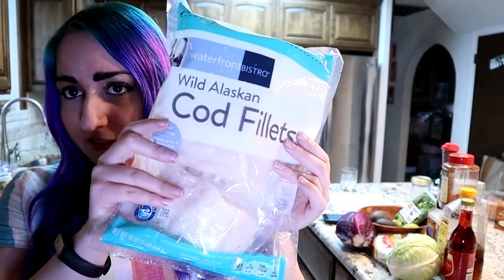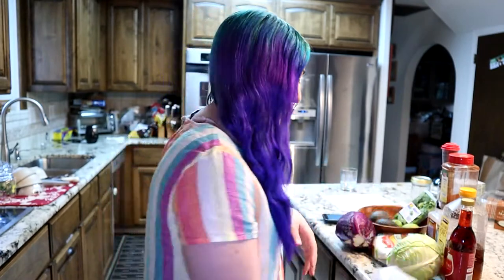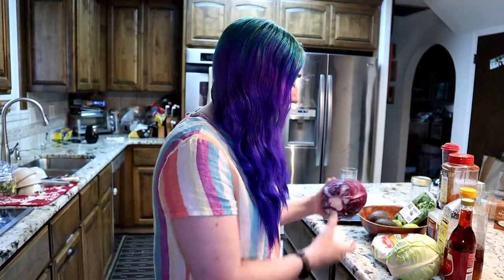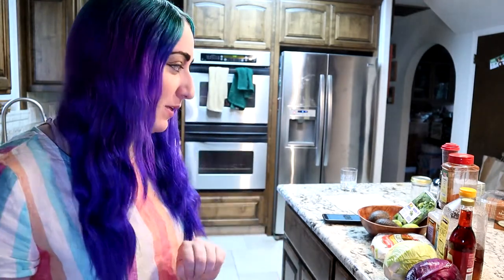We got some beautiful cod fillets right here — they're actually only five dollars. And then we got our avocado; we're gonna make an avocado crema basically for it. And then we got a cabbage slaw. So we got our red wine vinegar, paprika, cumin, and honey for the slaw. You'll see once we get to it. I promise it's gonna be amazing.